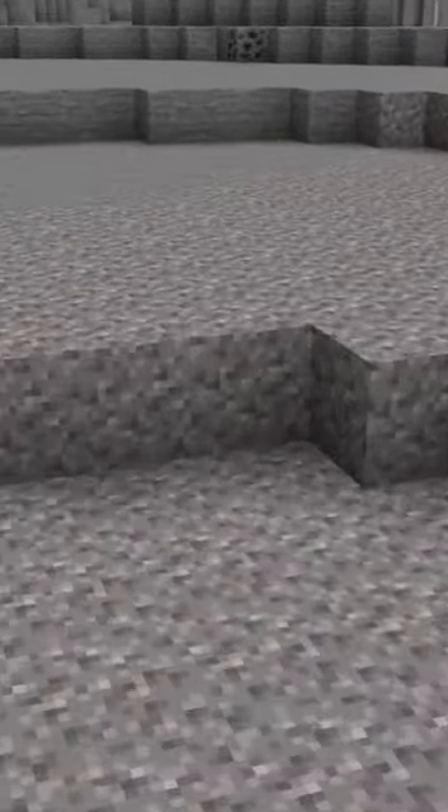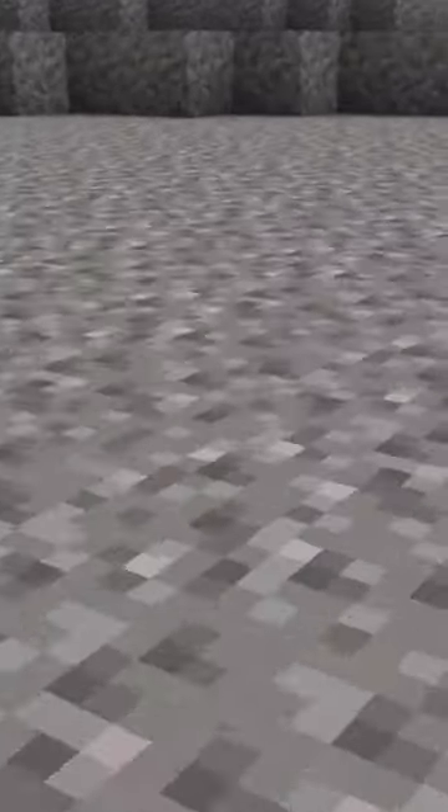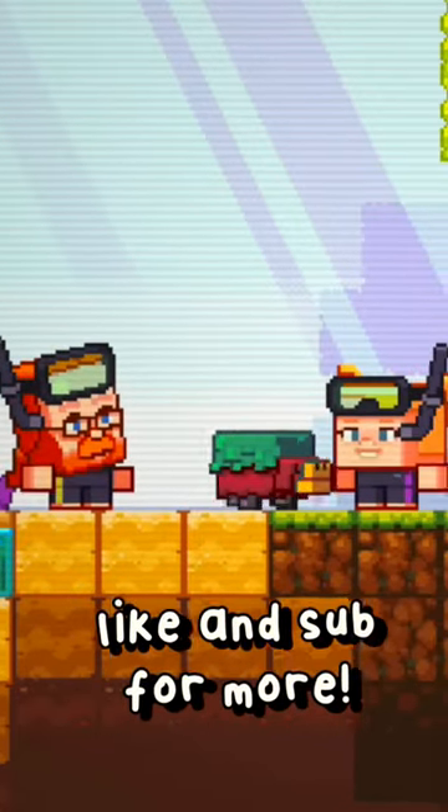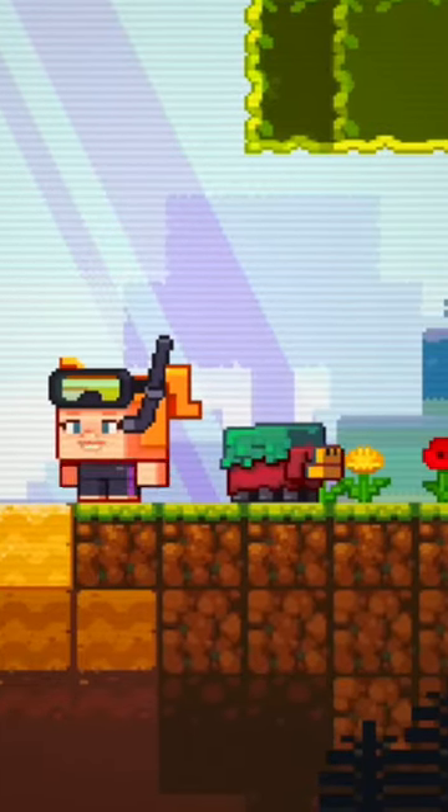But also, hidden inside of that beta is a brand new suspicious block. About a million months ago, at Minecraft Live, when the sniffer won, it was stated that the sniffer egg would be found inside of the ocean ruins.